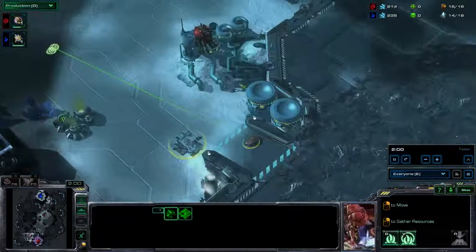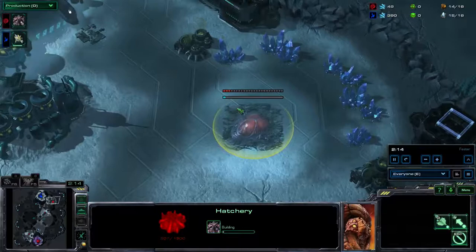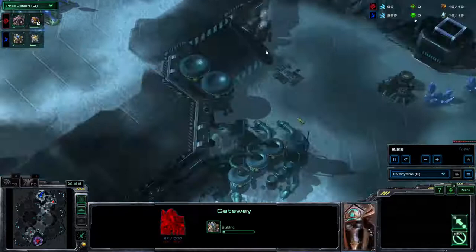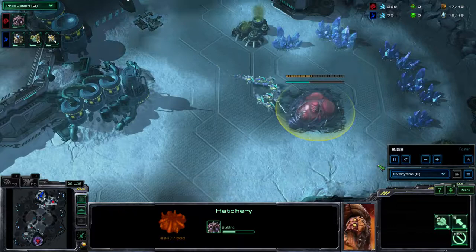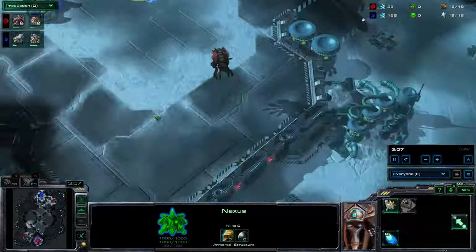Jadong finally moving out to take what looks like a hatch first opening here. But seeing that JYP's actually not built anything in his base — I don't believe it — Jadong's actually going to throw down his hatch in his opponent's natural expansion. JYP had 400 minerals saved to throw that nexus down but when Jadong saw that nothing had been put down, he threw down his own hatch there. JYP is now going to react with a gateway and continue chronoboosting out probes as his tech will be quite delayed, and both his tech and economy will be seriously delayed. Looks like JYP is going to throw down a forge for some cannons as well.